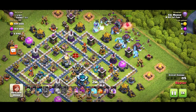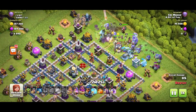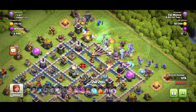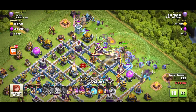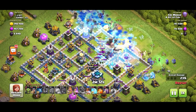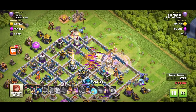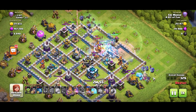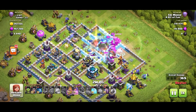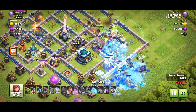Coming in at about two o'clock — ice golems in, witches — you know the drill now if you've watched five replays. These attacks are just easy to use — they take a bit of practice, especially with the bats and putting them in at the correct time. Enemy troops are out. With this strategy I don't think you need a poison spell because you've got the witches and bowlers — they normally take out CC troops quite easily anyway.